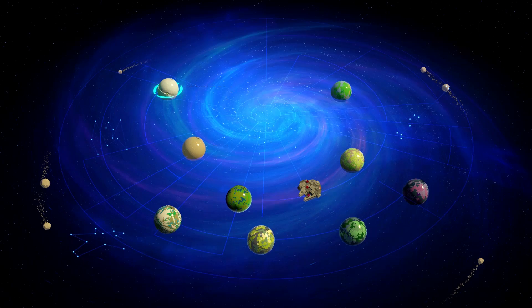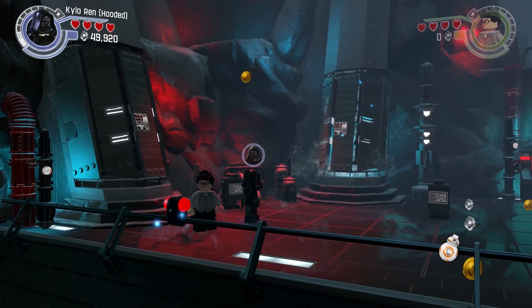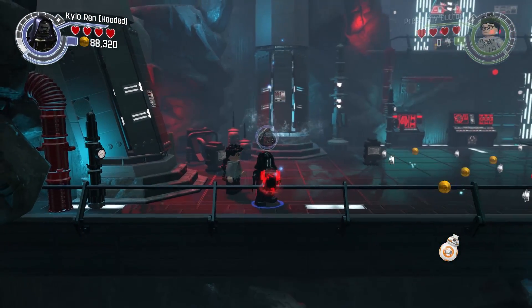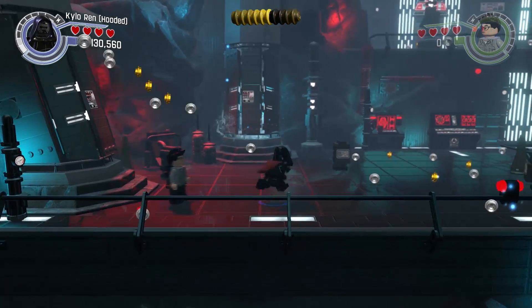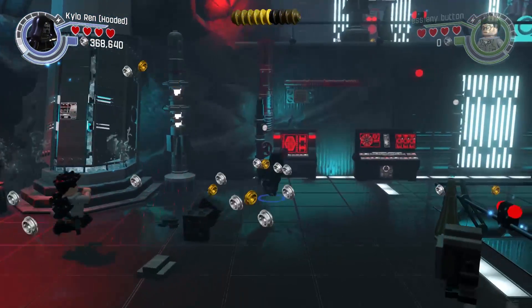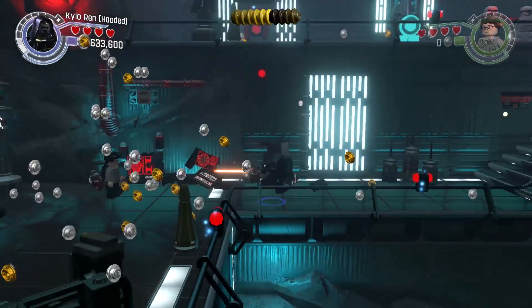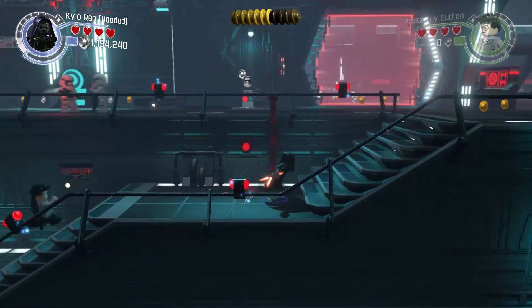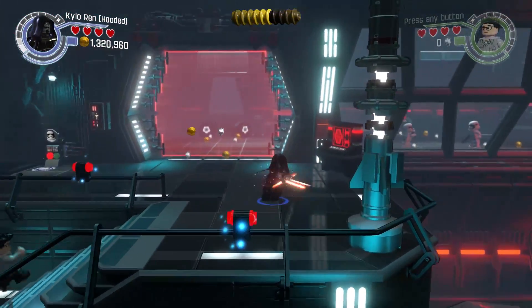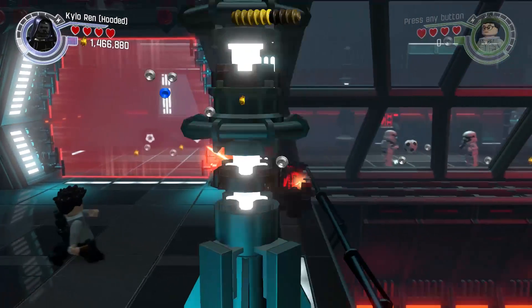So what we're gonna destroy are the red and black computer terminals — I'd say maybe there's six of them. Don't bother with the other things, just those red and black ones. We're gonna destroy those, so there's one, there's two, and then we're gonna head up the stairs here and on the right there — boom, it's destroyed.